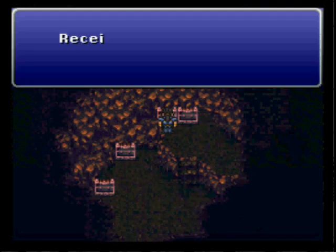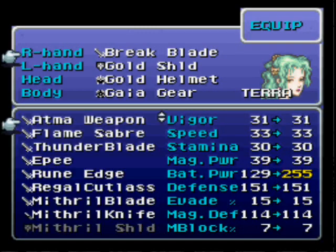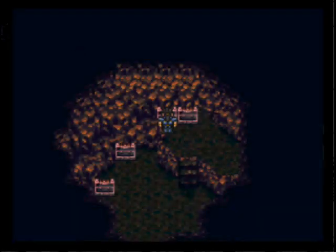And we received the Atma Weapon — one of the best swords in the game. As you can see, the battle power goes crazy, but really the battle power all depends on how much HP you have. It's a lot like Cloud's Ultima Weapon in Final Fantasy VII. I like giving that to Locke — that's just me.